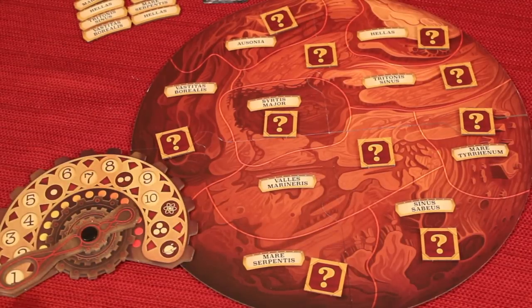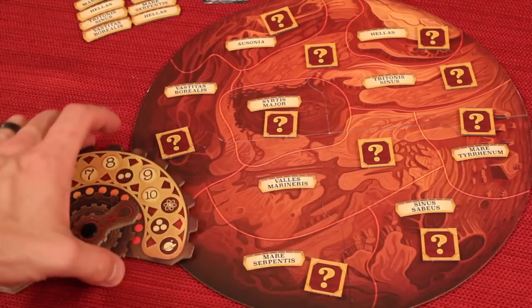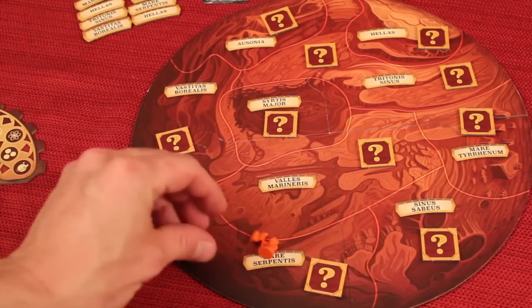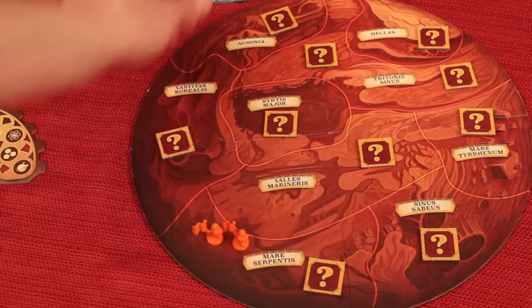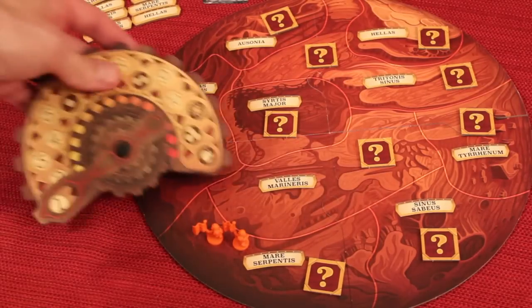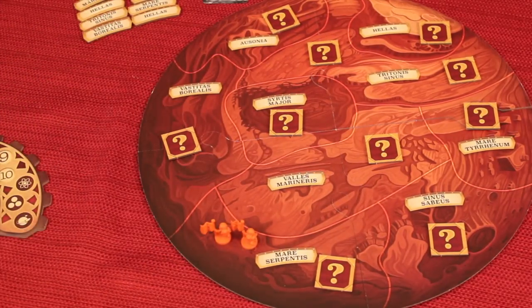Mission Red Planet is played over 10 different rounds, and over those rounds there's going to be scoring that takes place on Mars. What you're trying to do is area control — you're trying to have the most guys in certain areas. These produce resources worth different amounts of points, and you'll actually score these three times throughout the game.